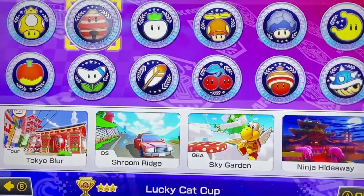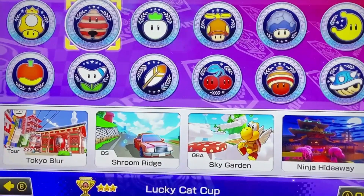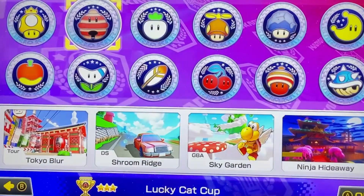Wave 2 we have a Tour track, Tokyo Blur; NDS Shroom Ridge is the second one; Double Dash Sky Garden; and a new track, Ninja Hideaway.